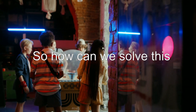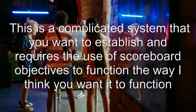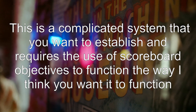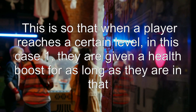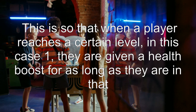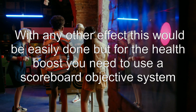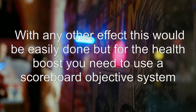So how can we solve this? There's one possible answer. This is a complicated system that requires the use of scoreboard objectives to function the way you want it to. This is so that when a player reaches a certain level — in this case level 1 — they are given a health boost for as long as they are at that level. With any other effect this would be easily done, but for the health boost you need to use a scoreboard objective system.